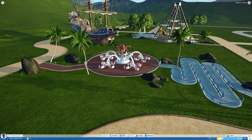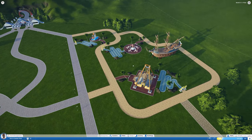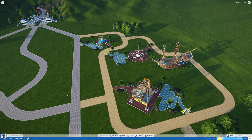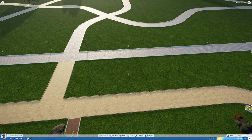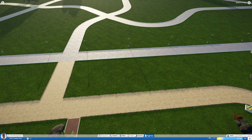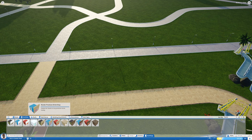I went ahead and added a lot more detail — some palm trees, rocks, bushes, and flowers. It's all coming together really nicely. Before I let visitors in, I want some shops and toilets for them to use. Let me show you how those are built. If you go into the buildings menu there's a facilities tab with four types of facilities: hats shop, drink shop, food, and toilets. They repeat three times with different front-facing textures.